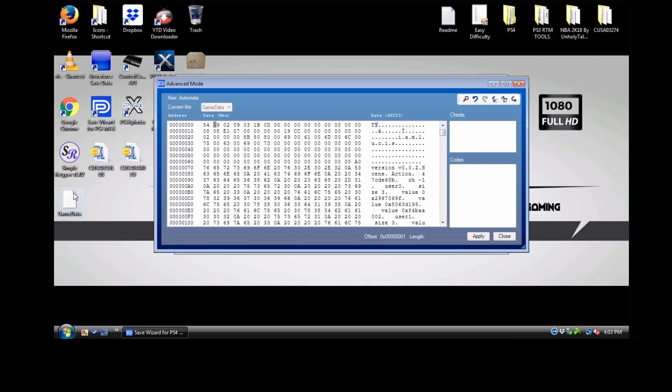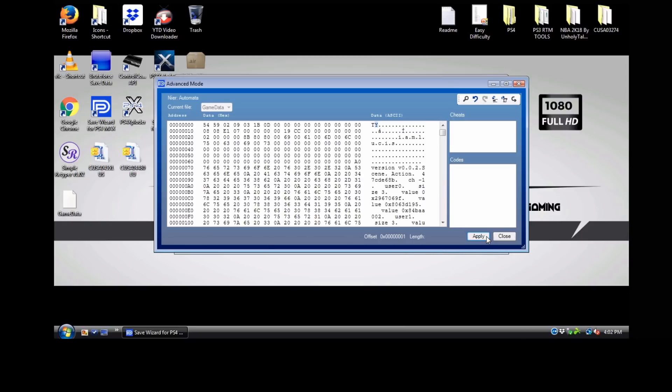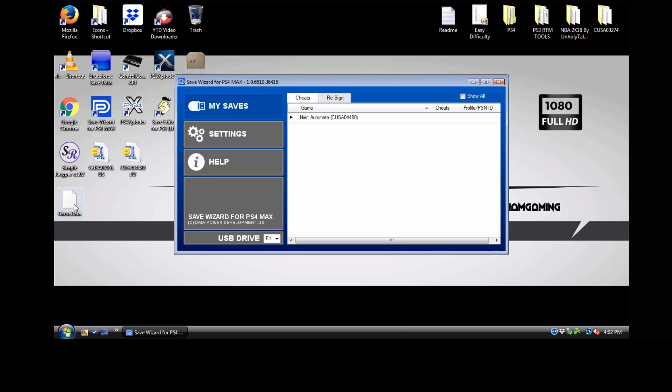Now I'll go to Export to File — it will extract the game data and ask me where to save it. I'll click on my desktop and save it there. As you can see, the game data has now been extracted to my desktop — this is the Euro version's game data. I'll hit Apply just to show you the modification button is active and works, though you could just hit Close after extracting. Either way, you now have the Euro game data file ready.